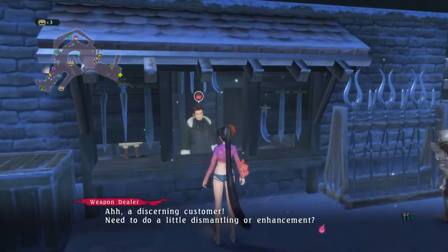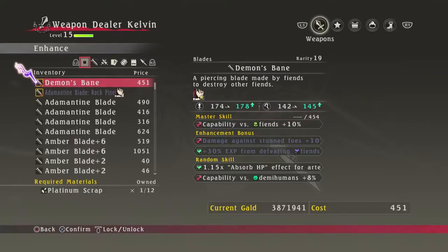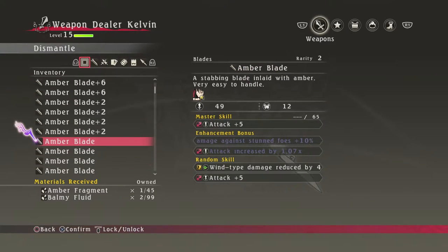What we're going to do is begin with dismantling items. With Potentite, it becomes plus 2 instead of plus 1. So you will get a 1-to-1 without it, but if you have the Potentite, you get a 2-to-1 ratio.